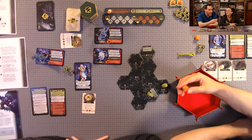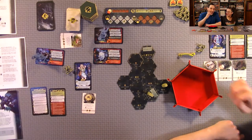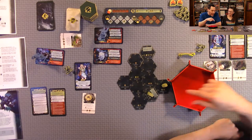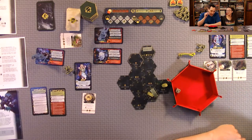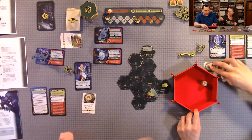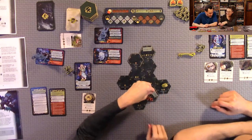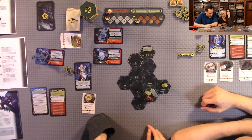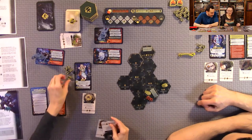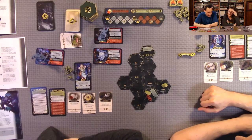We get the right dice and redo the endeavor — we place the expiry token. I draw two utility cards as the reward and get one survival token. The endeavor tile is now depleted — we can't use that one again. That was my turn. Now it's the drop bear's turn and they're getting more aggressive in the red zone.